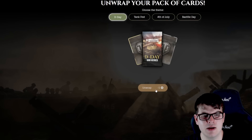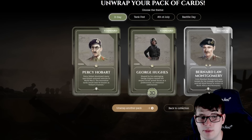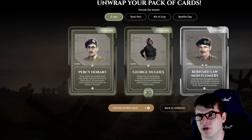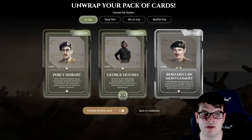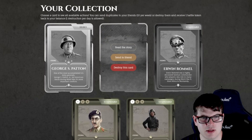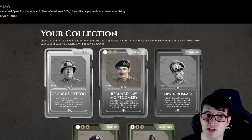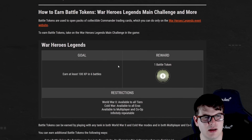Let's unwrap a D-Day pack and see what we get. There are different rarities - we got Bernard Law Montgomery, a two-star premium commander. There are three types of commanders in the game: standard, premium, and hero, each giving different XP boosts and the higher ones often have some dynamic or 3D element. Opening more packs, we've now got Bernard, George Hughes, and Hobart in our collection.